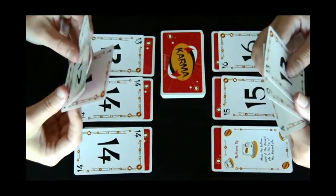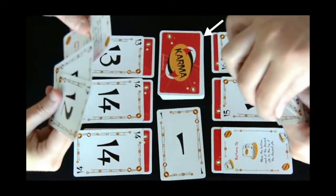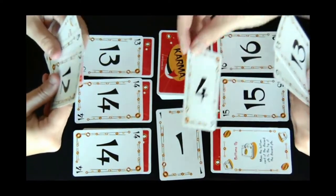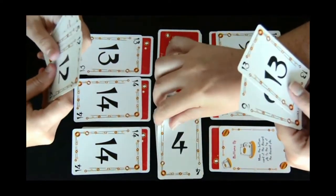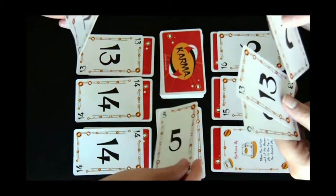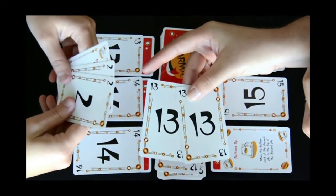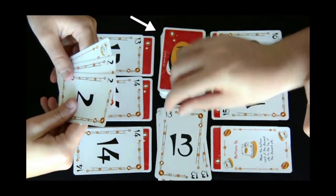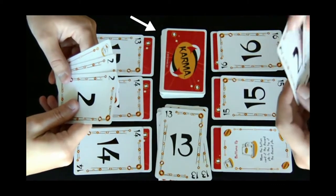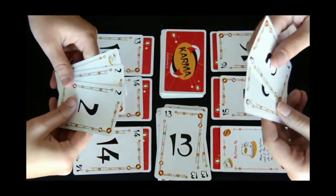Once your game is set up, the first player to the dealer's left will place down their lowest card and then draw from the draw pile to end their turn. The next player will then play a card that is equal to or higher than the previously played card. You can also play two or three of the same card at once and then draw to end your turn. You must keep three cards in your hand until the draw pile is gone. If you have more than three cards in your hand, you do not have to draw from the draw pile.